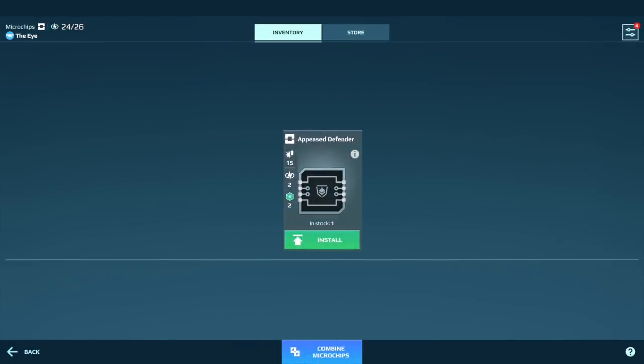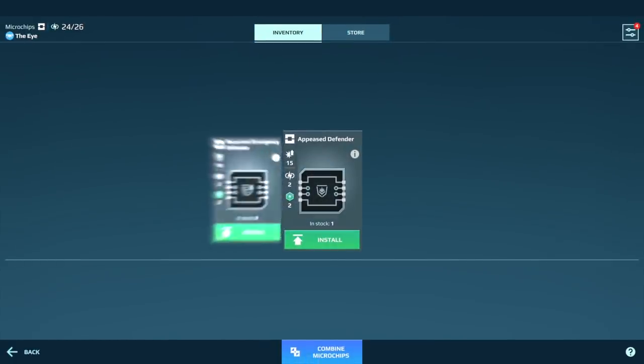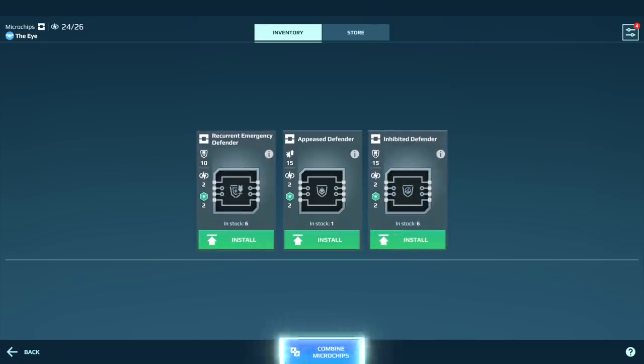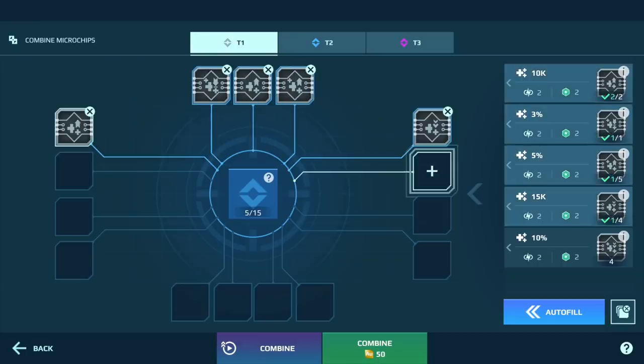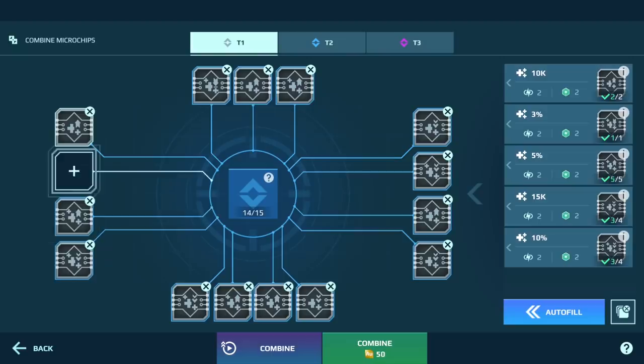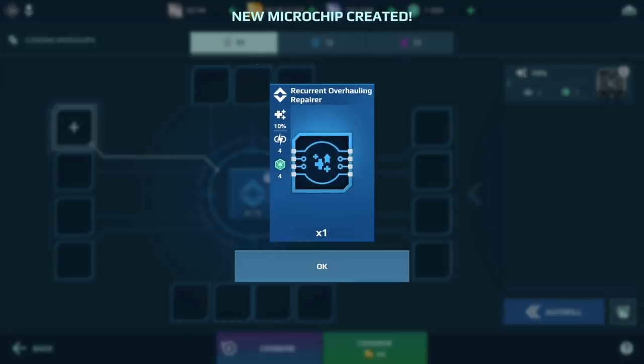Get Tier 1 microchips from the store — they are pretty cheap. Then you can combine multiple chips to get stronger ones. We plan to add more ways of getting them in the future: think black market, operations, event chests, and more.